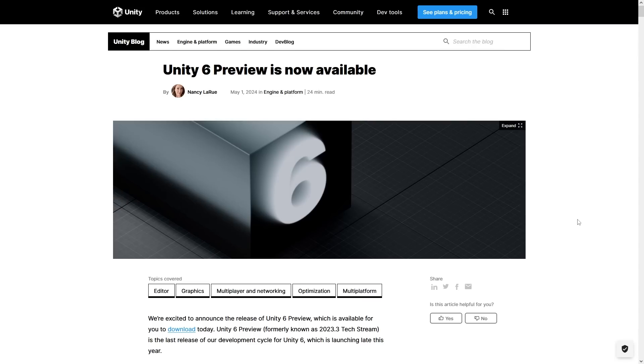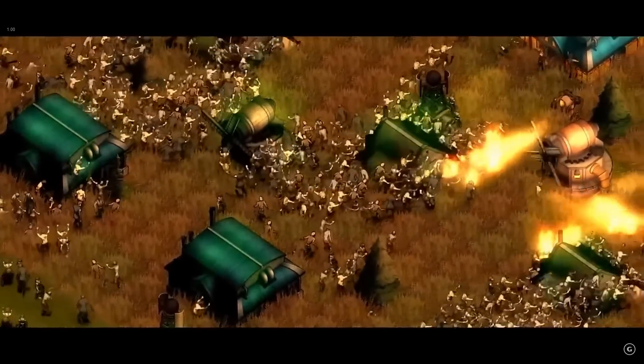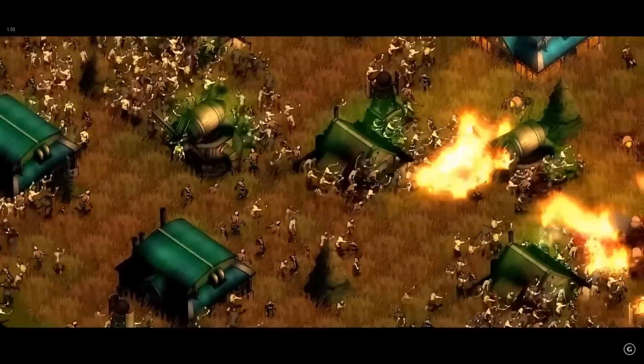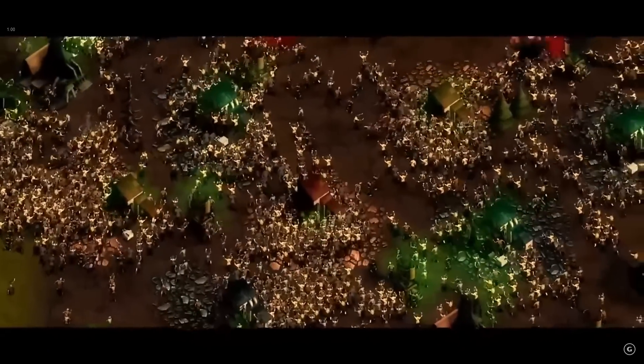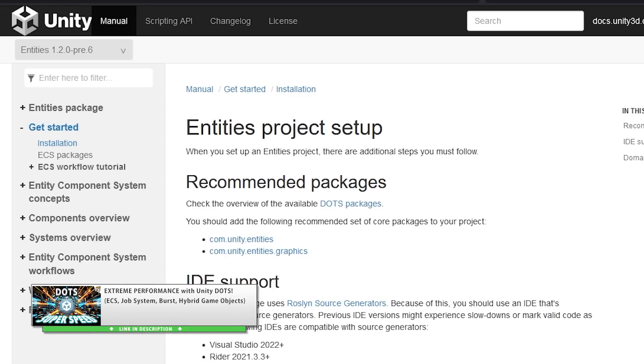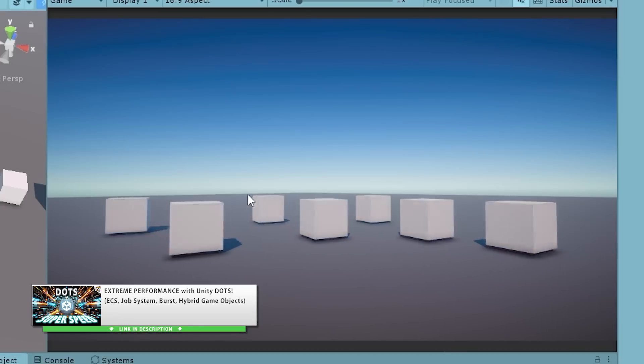So with all of this, Unity 6 does look like one of the biggest jumps in versions. I was specifically waiting for this version for one very specific thing — for a long time people have been asking me to do a complete step-by-step DOTS course, and I was waiting for this version before I started researching that. Since the course is on DOTS, I want to use the latest version possible, so I'll be using the latest DOTS version and the Unity 6 Preview. Hopefully that means the course will stay up to date for a really long time.